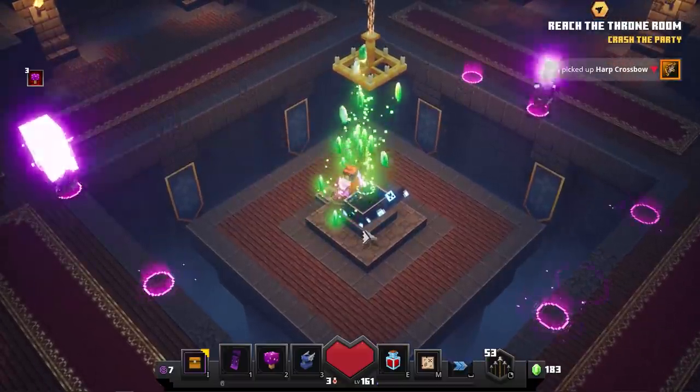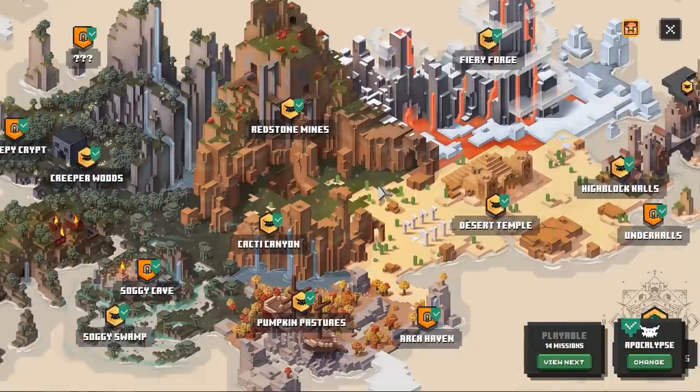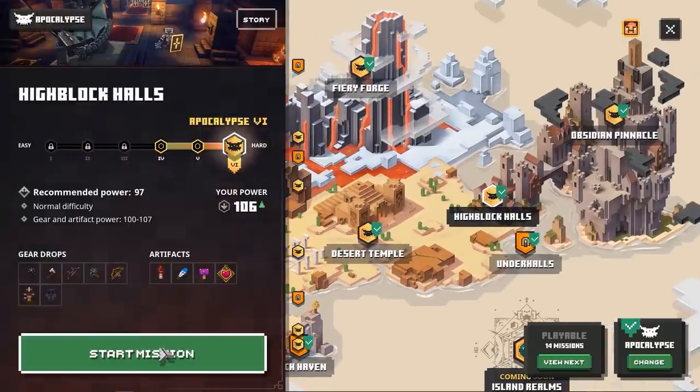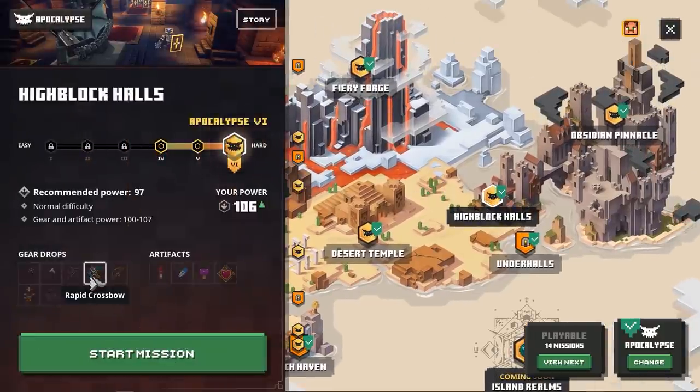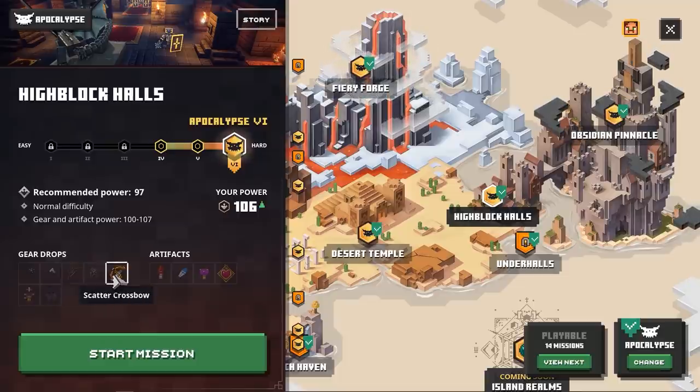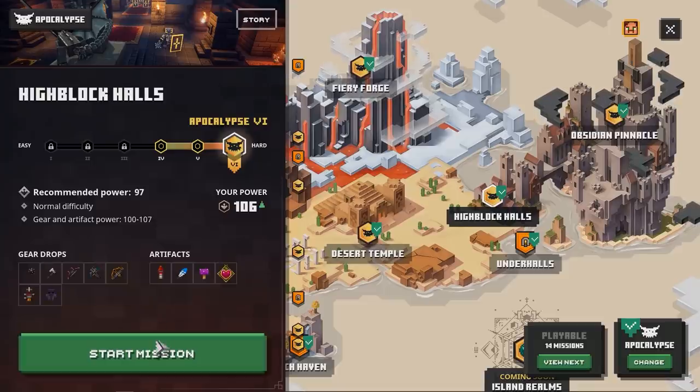Let's get right to it. So currently we are on Apocalypse 6, the highest difficulty, and we are going to travel to the High Block Halls. This is the place where you'll be able to find three different types of bows or crossbows: the power bow, which is pretty insane; then a rapid crossbow, works like a machine gun; and then the scatter crossbow. The unique one is the harp crossbow, or the electrified harp crossbow. Let's start the mission.